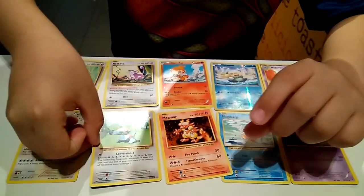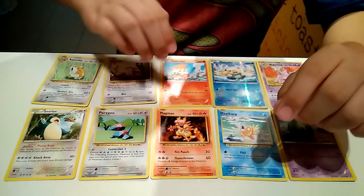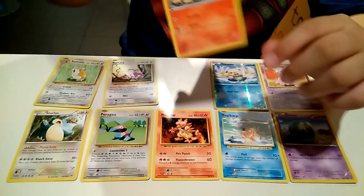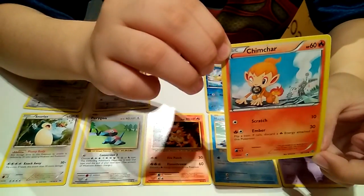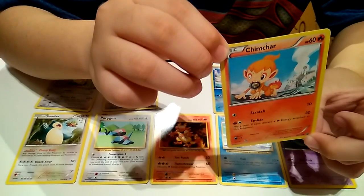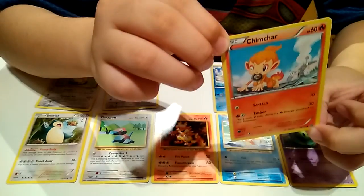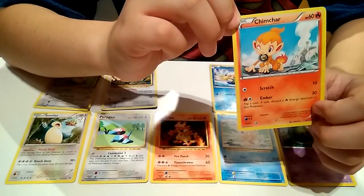Let me move on to the fire section. This is Chimchar, the fire monkey. It evolves into Inferno, the evolved form of Chimchar. Cool, right?